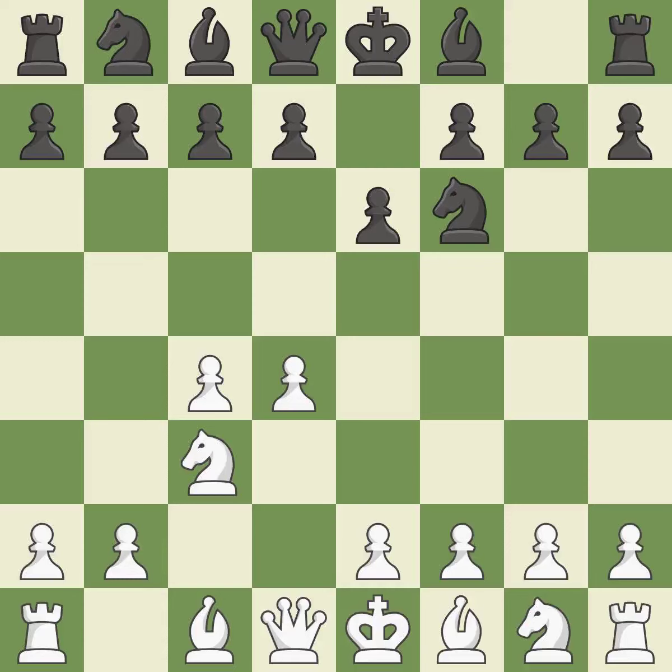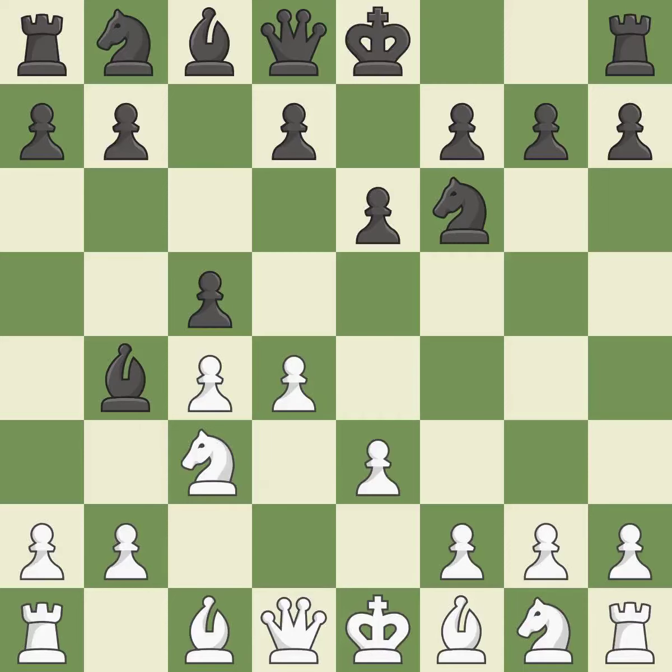Nc3 develops the knight to fight for the e4 square and to control d5. In the Nimzo-Indian Defense, Bb4 pins the knight on c3, preventing it from moving or protecting e4, and threatens to trade, disrupting white's pawns after bxc3. e3 supports the d4 pawn and allows the light-squared bishop and queen to develop. c5 attacks the d4 pawn, defends the bishop on b4, and prepares to develop the knight to c6 behind the c-pawn.